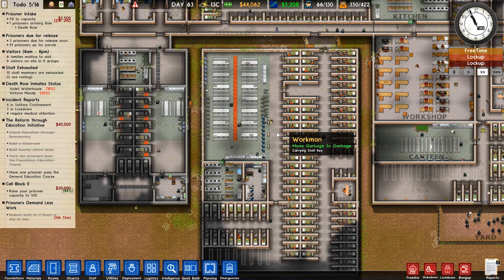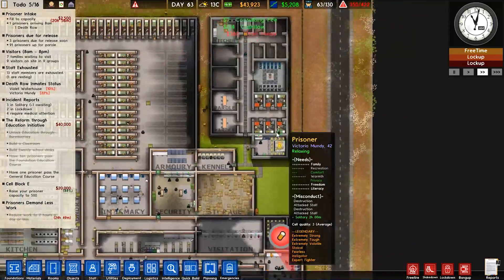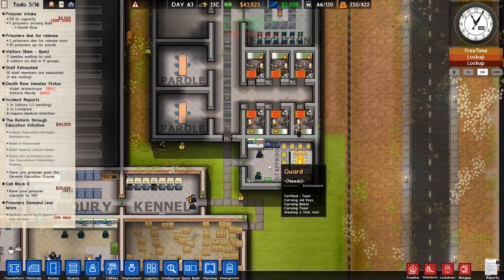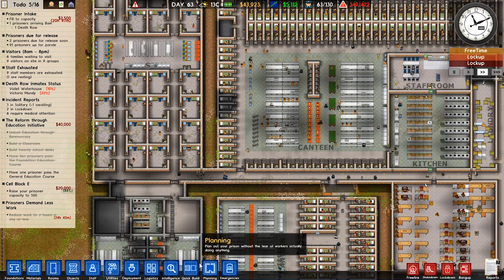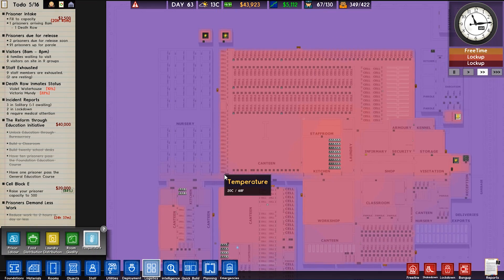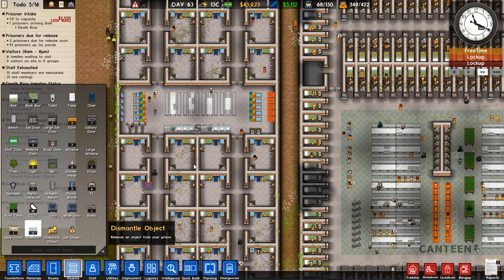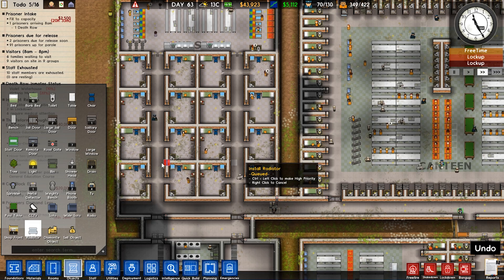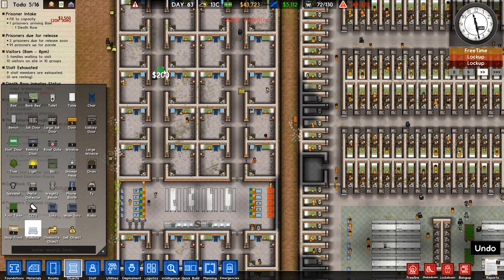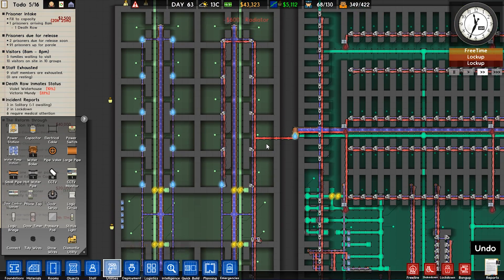We now have 130 guards. We have two people on death row - Violet Waterhouse and Victoria Mundy. One of which was problematic, I seem to recall - quite volatile and caused a lot of problems, but she'll get her frying soon enough. We also have some heating issues potentially. The temperature in the nursery is very cold, it turns out. So let's fix that first - let's get some heaters up so that these women aren't going to be too cold. Let's get some heaters here, here, up here and here as well. And that should do the trick. We might even be able to piggyback off this boiler.